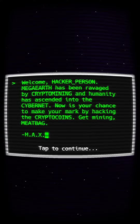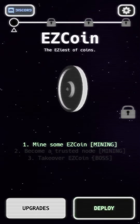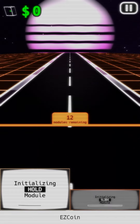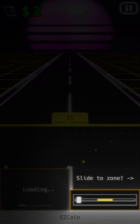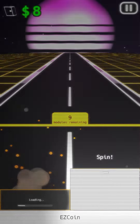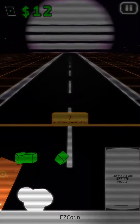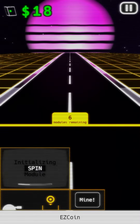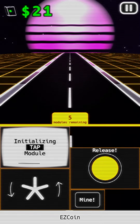You guys want me to show you this before it costs money again. See upgrades, deploy, un-deploy — initialize and tap and hold. You see you do like a bunch of things at one time.